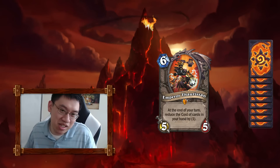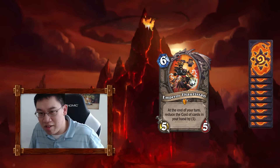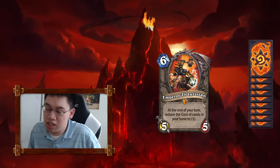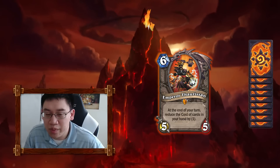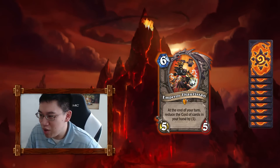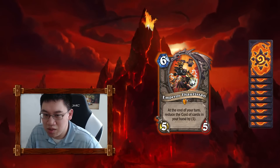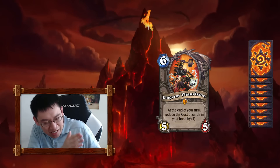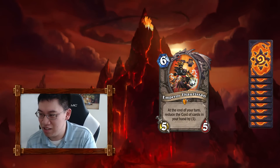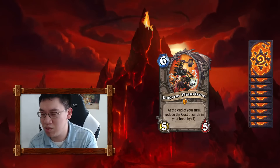If you have 10 cards in hand and play Emperor Thaurissan — say you're playing a Handlock or heavy control deck — you get a discount of 9 mana, making it effectively a negative 3-mana 5/5. I think this card will take the place where Lorewalker Cho is in many decks. You put this in control decks, and maybe midrange decks — that remains to be seen.